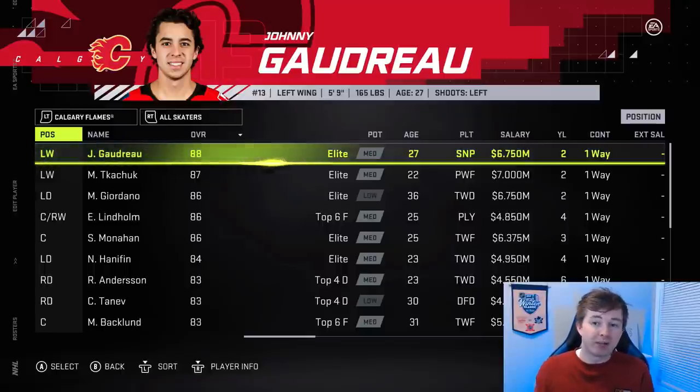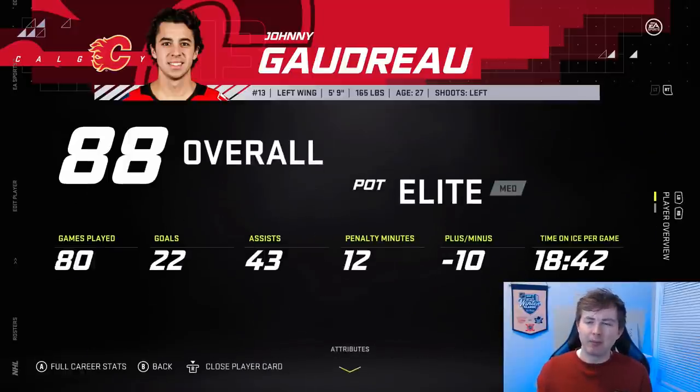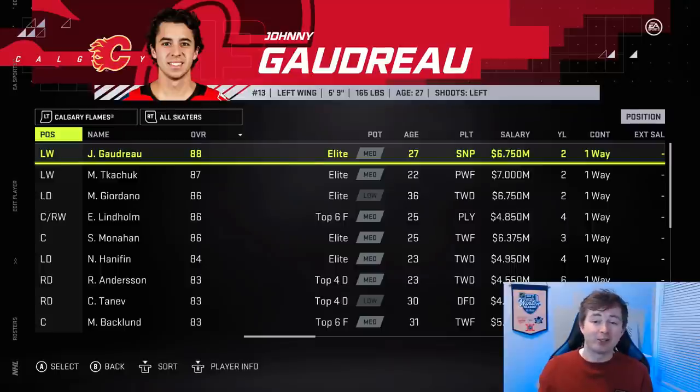On the Calgary Flames, Johnny Gaudreau is up one to 88, looking like his old self. Last year was a bit of a down year for him, but to start this year he's looked really good — only 58 points in 70 games last year. I think Lindholm is averaging over a point per game. I actually traded for him in fantasy — I gave up Barrie for him and Hallmark. I thought it was a pretty good trade. Let me know what you guys think in the comments.